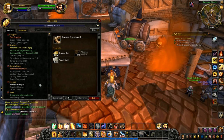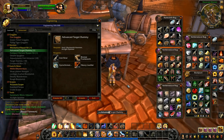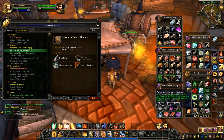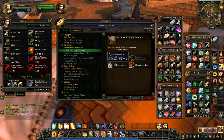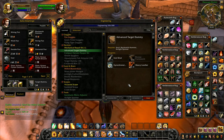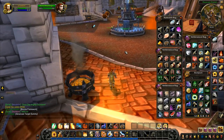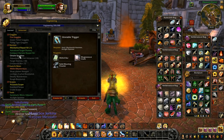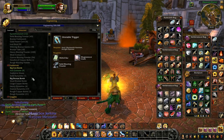Advanced target dummy — let me make one of those. There's a little bit of space — this is ridiculous, we've got no space here anywhere. Got target dummy there — I'm going to sell that one. This is a problem having the bags like this. Let's sell that and get rid of that chunk of boar meat. Running over to check the auction house — I need medium leather. Looking under parts, bronze framework: I need a single medium leather.